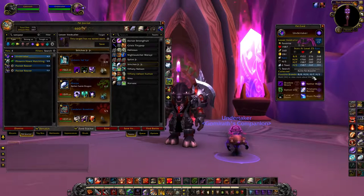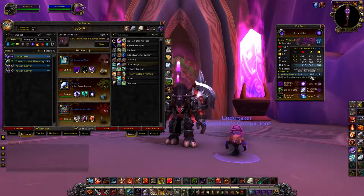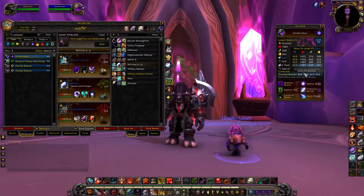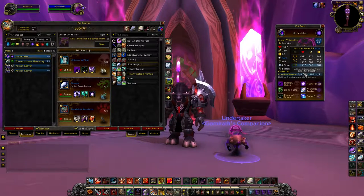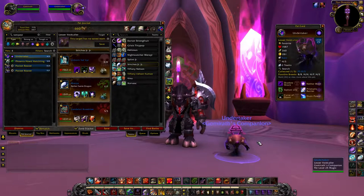I would recommend picking up the Health Power Breed — I have yet to get one. I've got this Health Speed Breed here, which isn't terrible, but I always like to prioritize power over speed, especially on a tanky pet, because he's already super slow. His speed at 281 is still very, very slow with that HS Breed.